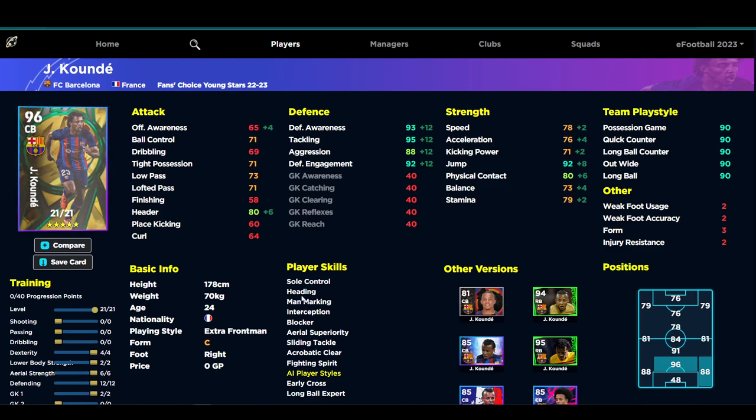We covered Delic, Militão, and Araujo in the last training guide for outfield players. I think this is the better build for Koundé. Now I'm going to show you something a lot of people ask about — the 96-rated Koundé. You'll say he's a great card, but you don't need him as a 96, because this 95-rated version is actually better.